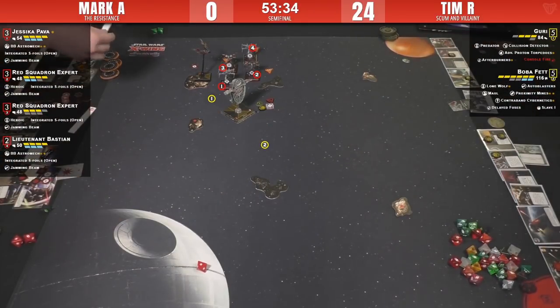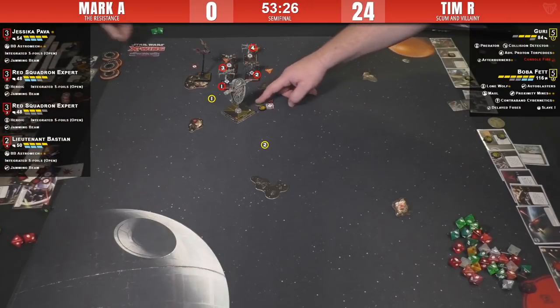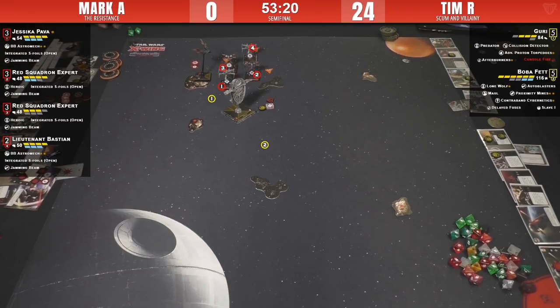He's shooting Boba — looks like a range-two Bastion shot onto Boba. Mark's okay with that exchange. Putting Console Fire on Guri is tough because now she has to get her dodge action to manage it.